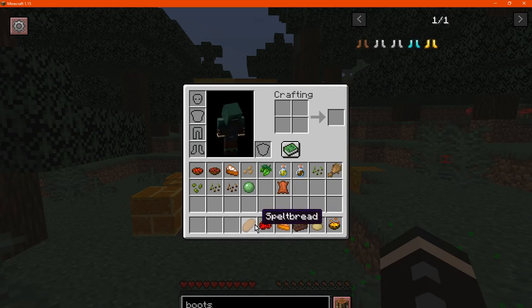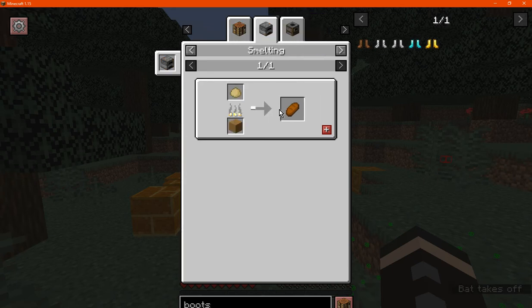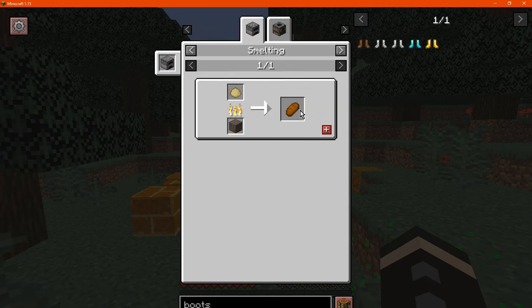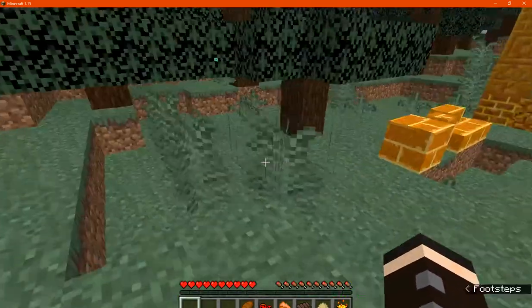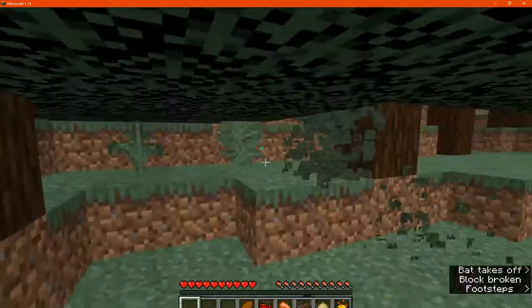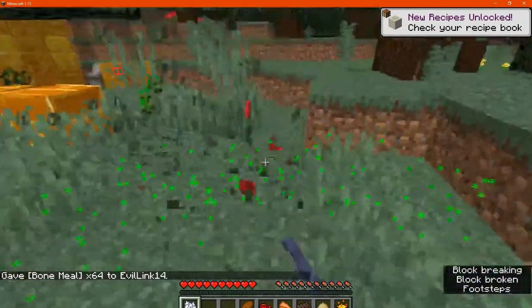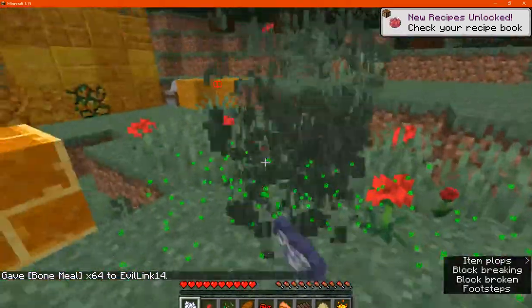Other than that, there is spelt bread, which you can make from spelt - I'm assuming it's said in a very particular way, I'm just going to say it how I understand the word typically. You can obviously make dough with wheat and water to then make the bread, if you don't have access to spelt, which you'd probably get from breaking grass to get seeds. We'll see what our chances are with the seed bread roll - if we get lucky, that is, probably not, but who knows.